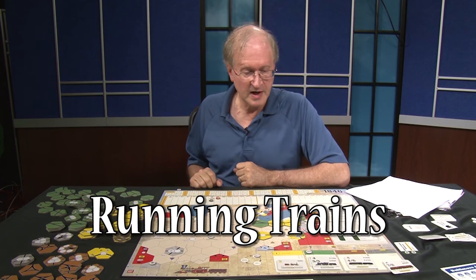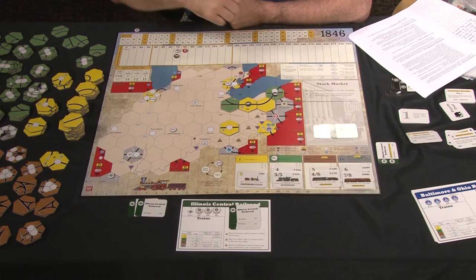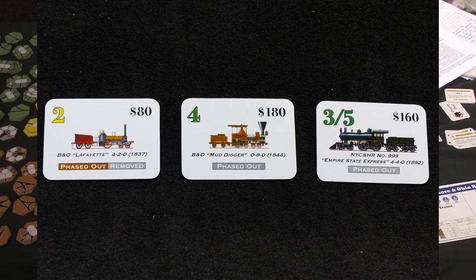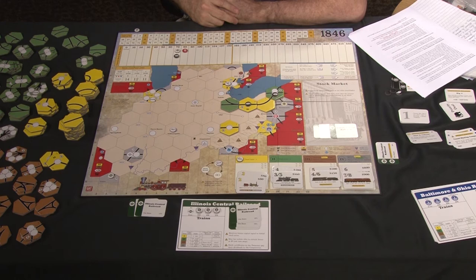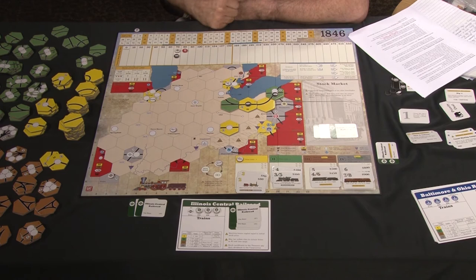The next action in your turn is running a route with a train — it makes sense to first build track and lay stations to enable routes, then run them. There are trains in four colors matching the four track phases. In phase one, the available trains are phase one two-trains, all colored yellow, and each costs $80. In the very first operating round, none of the corporations have trains yet, so they cannot run routes. A company buys a train after running routes and earning revenue.